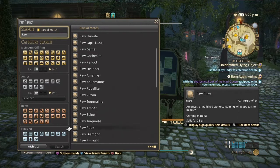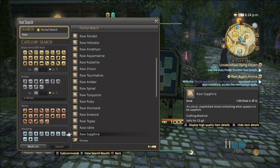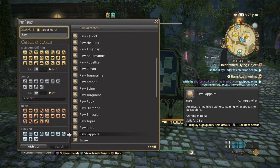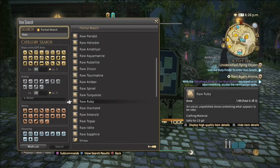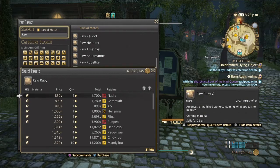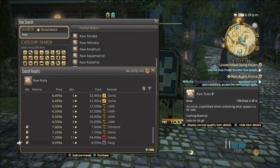Next we have rubies, diamonds, lowlight, and sapphires. Since these jewels are used in endgame and Heavensward content, they are very sought after. First we'll look at raw ruby — there's only 31 hits and mostly high quality on the market.